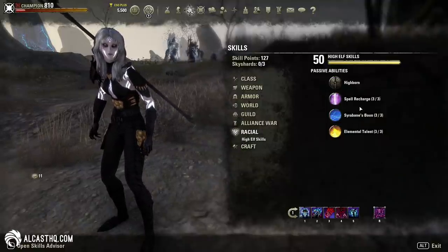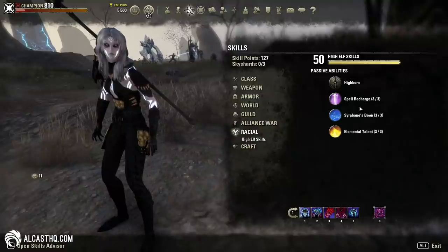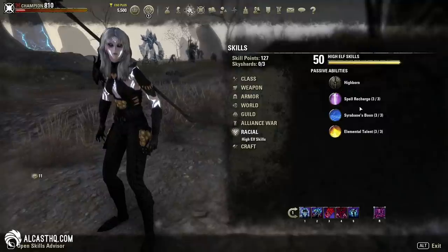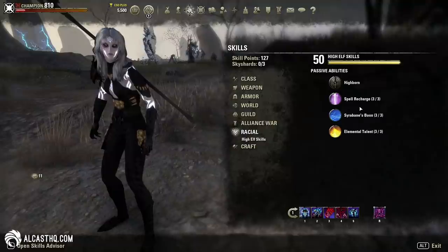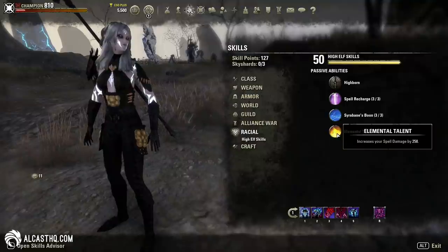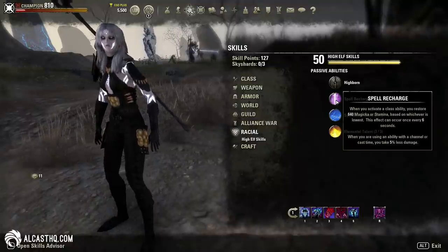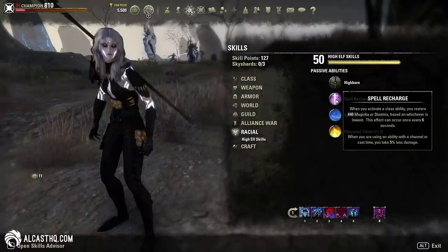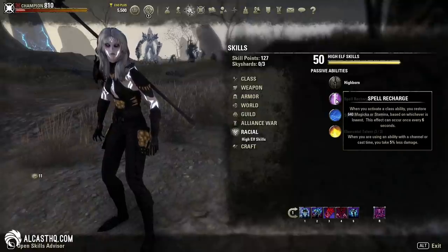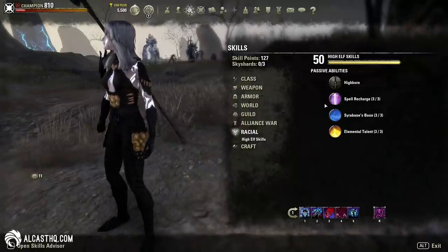Race doesn't really matter too much — you can be High Elf, Breton, Argonian, Dark Elf, Khajiit, whatever floats your boat. If you want top performance, you probably want High Elf or Breton. High Elf gives 258 spell damage, 2k max magicka, and a bit of extra sustain through spell recharge. If you need more sustain, especially with a vampire's cost increase, you could run Breton, which gives 7% overall cost reduction on spells.